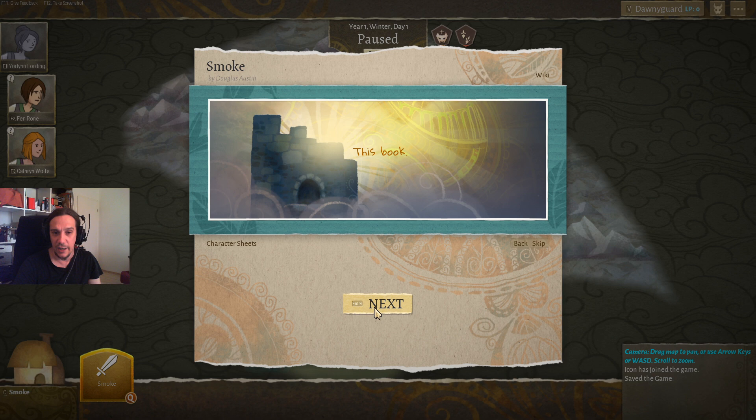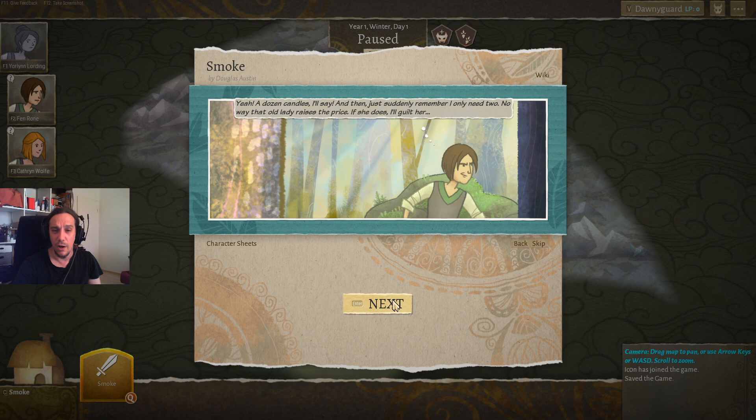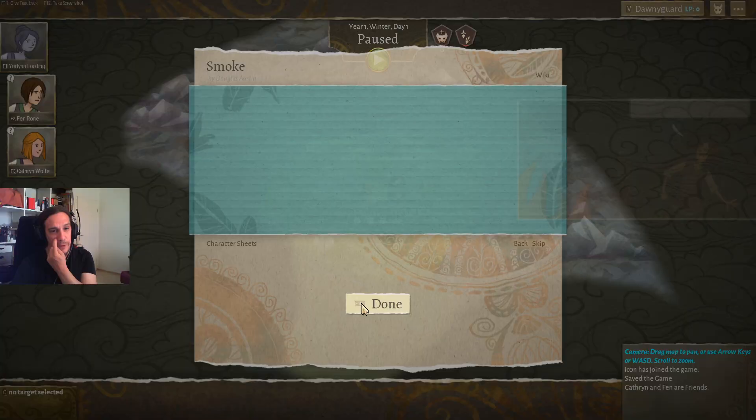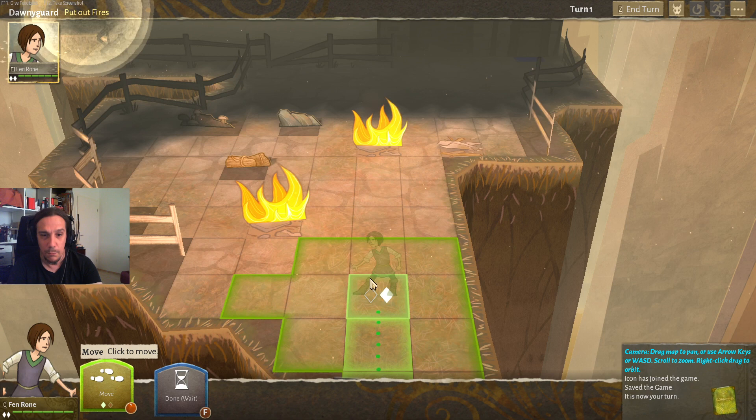The game's story is told through comics and we're going to skip over the story here because if you want to enjoy it you should play the game yourself. What's important to know is that at the end of each chapter you get to make a decision. These decisions, for example this one, define how characters in your team stand towards each other. We're going to select friendship and wrap up into the first mission.